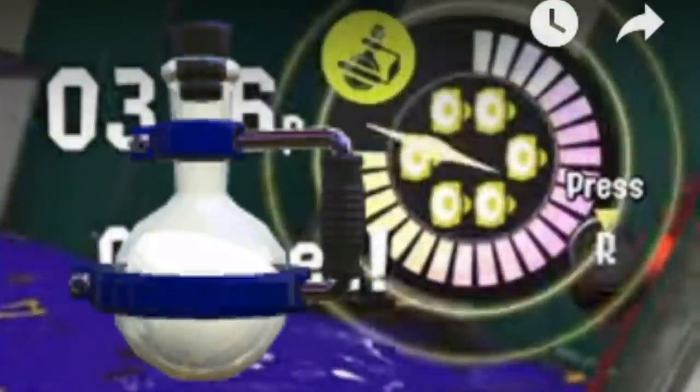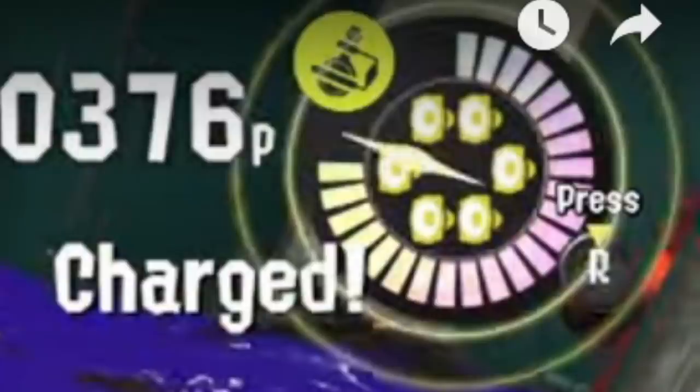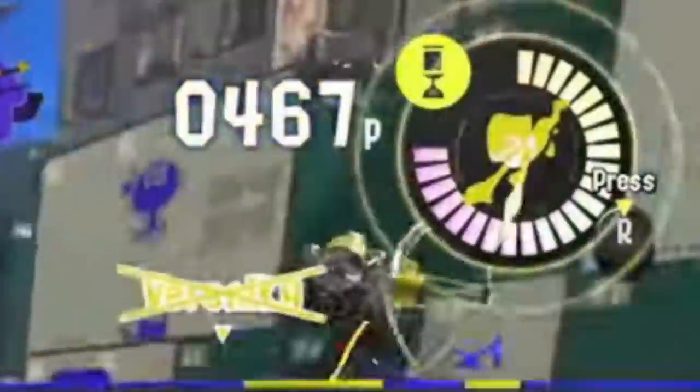Next up we see the bow — it has a Toxic Mist, actually closer to a Disruptor icon, so maybe it's a hybrid of Mist and Disruptor. However, the special was changed — it used to have Trizooka and now it has Killer Whale 5.1. So even a weapon as staple as a bow can have its special change, meaning kits from before might be a little off the table, but not all of them, as we'll see some are the same.